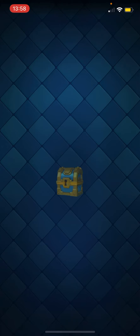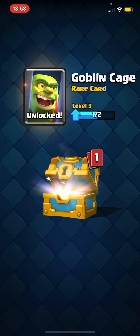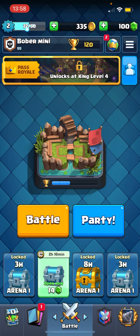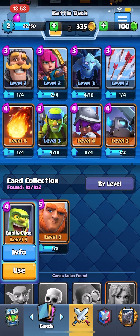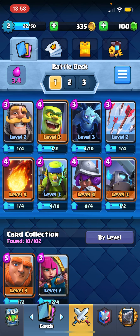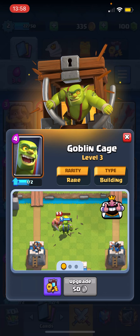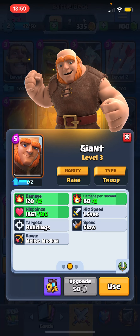We're going to get the reward. Nice — Golden Chest! 100 gold, 1 Arrow, 5 Minions, Goblin Cage — ooh, nice card — and Fireball. I would really suggest upgrading cards first, because you need to get King level 4 to unlock the Pass Royale, and the Crown Chests are a big thing. I'm probably going to use Goblin Cage. Probably not going to use Archers since I already have Spear Goblins and Minions. This is a building card — for those players who don't know, the building card will attract troops that only attack buildings, like the Giant. Target: buildings.